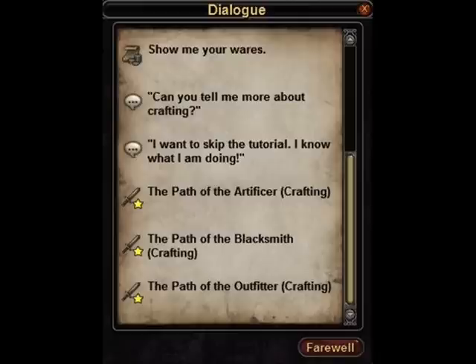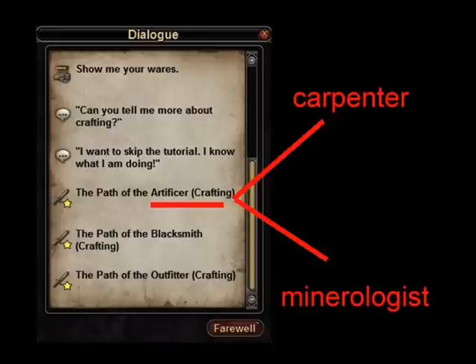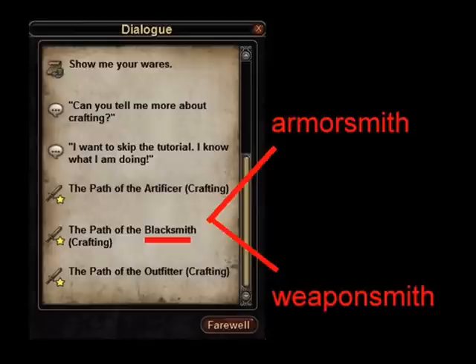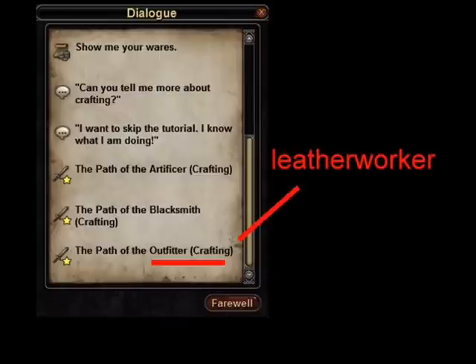Each profession has two specialties. As an artificer, you work with stone, wood, and gems, and can become a carpenter or a mineralogist. A blacksmith works primarily with metal and can become an armorsmith or a weaponsmith. An outfitter who works with leather and cloth can become a leather worker or a tailor.